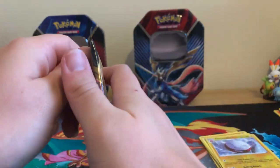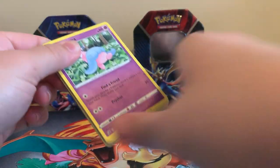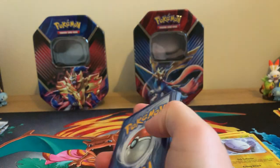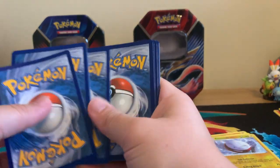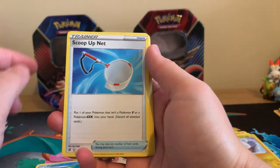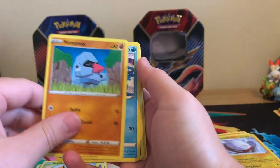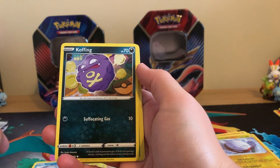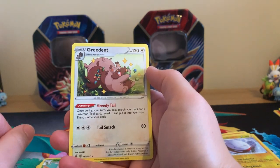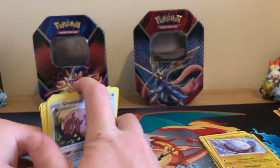Last pack now for this first tin. Let's see if we can end with an ultra-rare or not. I don't seem to be having very much luck at the moment with any of these collection boxes or tins, really — I'm lucky if I'm pulling hollows, to be fair. Wingo, Coffing, Reverse Holographic Metapod, and a regular rare Greedent. I do love that artwork though — that artwork is pretty cool.